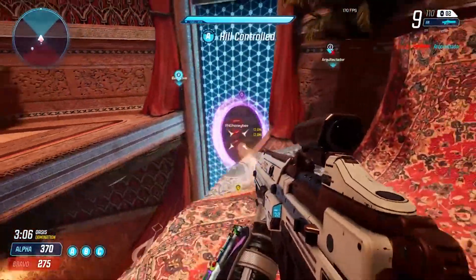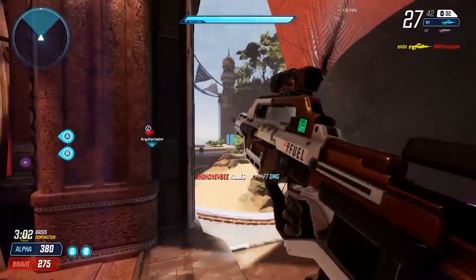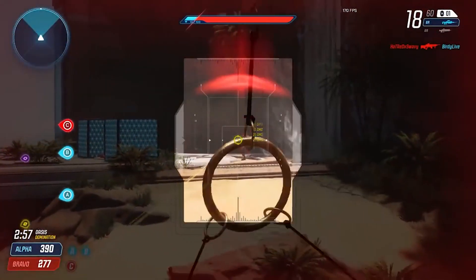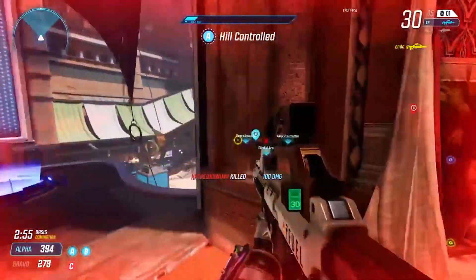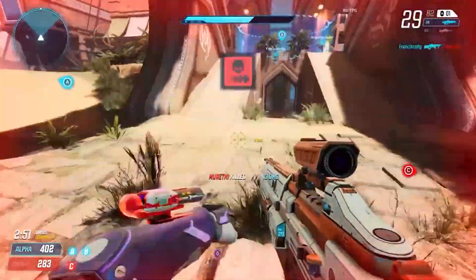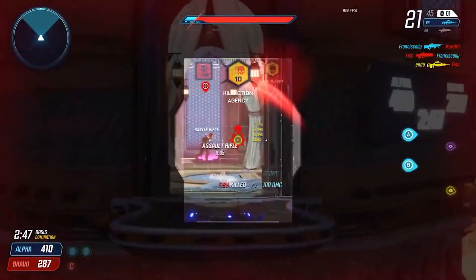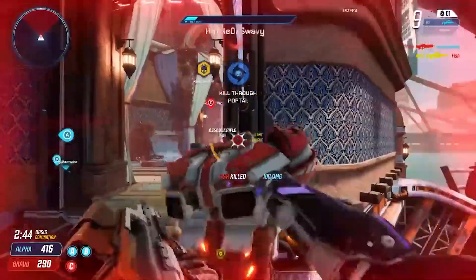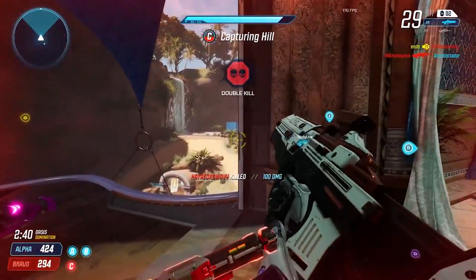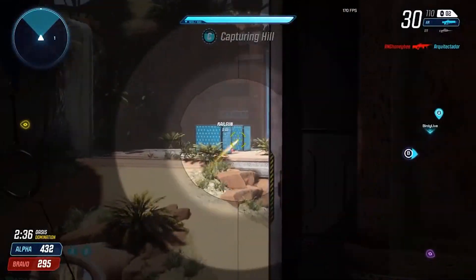Going over a recap: with daily logins and weekly challenges, you can get three drops every single week. Three drops every week — that's pretty good. And you have a nice chance of getting yourself the rainbow skin and the golden skin from the drops. Those two are probably the best things you can get right now. If you guys have any rare stuff from drops, let me know in the comments.